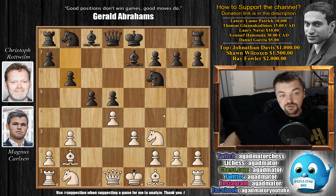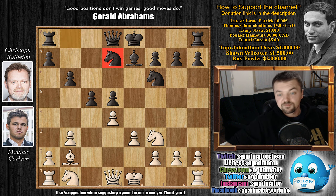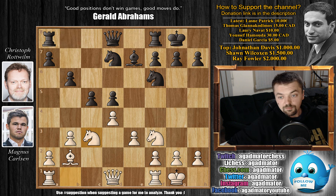We have b6 — Christoph also wants to develop his own light square bishop via bishop to b7. And Carlsen goes bishop to b5, which comes with check. Obviously you have to block, either with knight bd7, bishop to d7, or move the king. Moving the king isn't great, so he simply blocks with the bishop. Carlsen exchanges, bishop captures, knight captures — also developing a piece, very nice for black. We have castles and knight to c3. Carlsen develops a piece, and rook to c8. Black simply keeps developing.